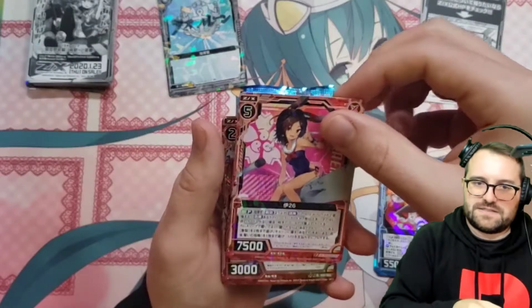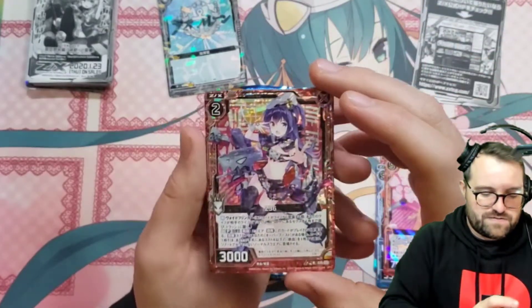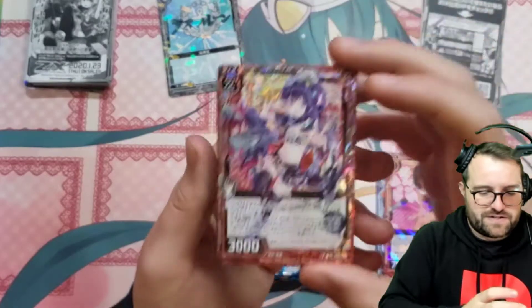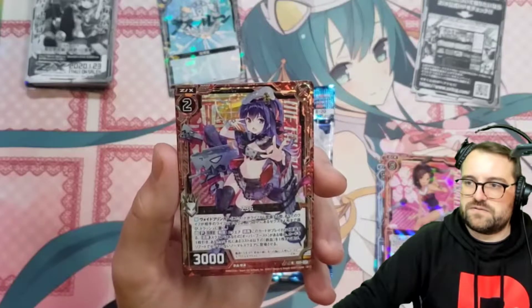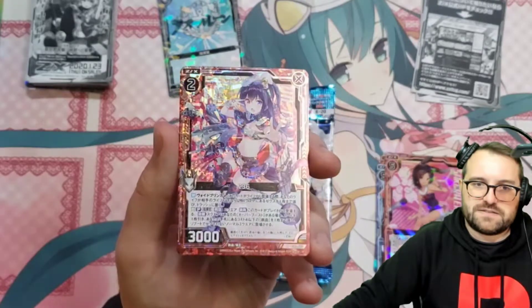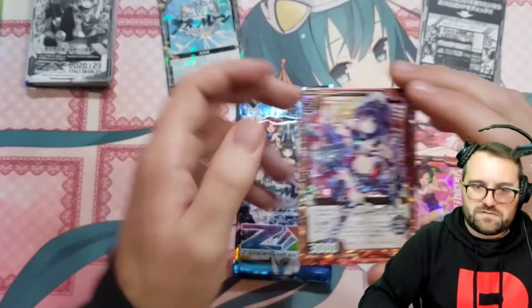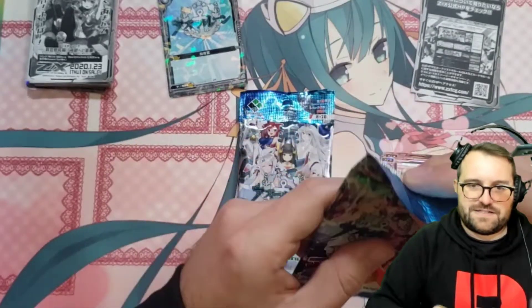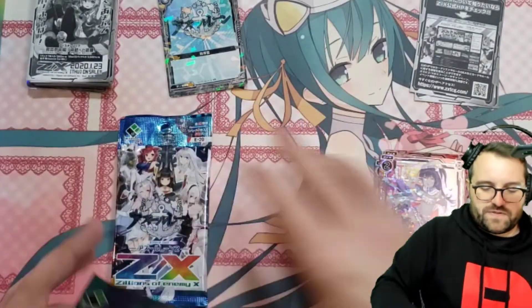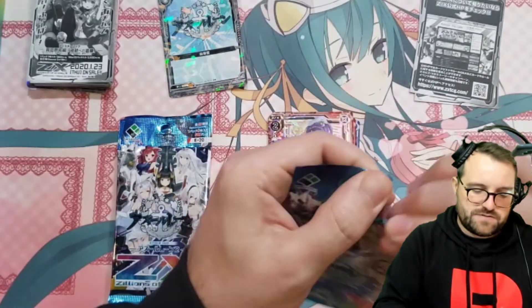I-26. Oh, we got the fancy version of her too. Here we go — on the end, it's got a little bit of a curve to it. Zero-zero-two, Z-36. That's very nice — that's just like the fancy version of a rare. I can move them over this way a little bit more. Fancy rare, or RH.